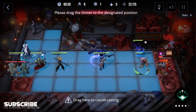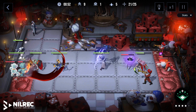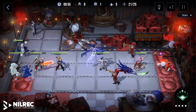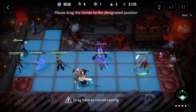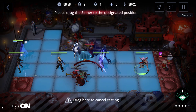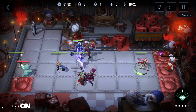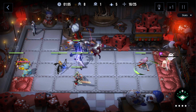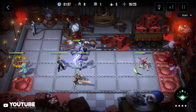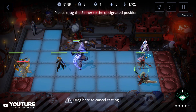I'll put Wendy here and Labyrinth there. I'll use Wendy's ability now to hit those two enemies. Then I'd put Kare one tile back so she can also hit those two enemies.